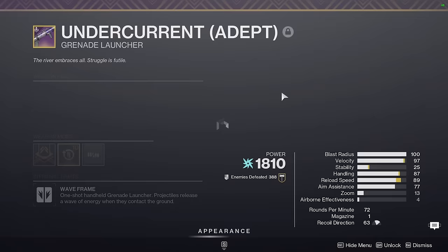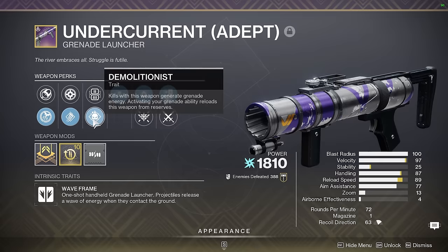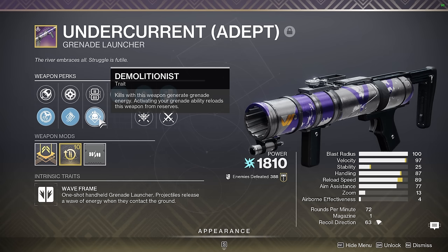Next up we have Undercurrent. This thing has Demo, Lead from Gold, and Voltshot — three very good perks in GM and high level scaling content. That being said, I tend to use Forbearance over this, and Forbearance is also going to get enhanced Demo in the near future, so I might shard it once we reach that point. Voltshot is a little bit overrated for ad clear compared to Chain Reaction.